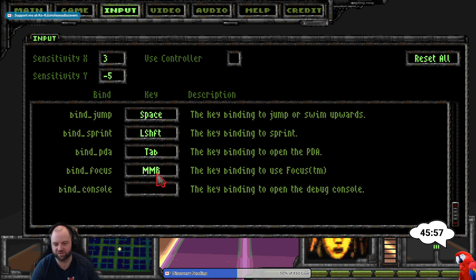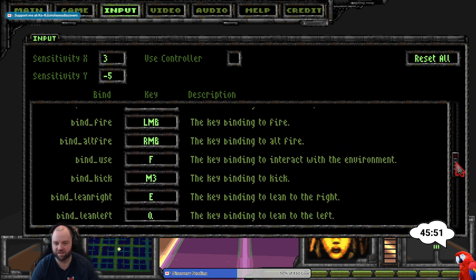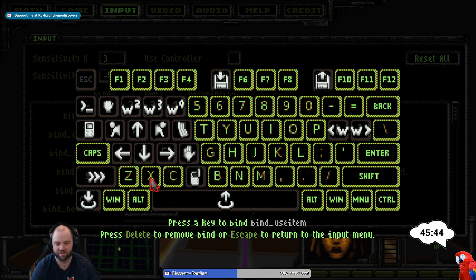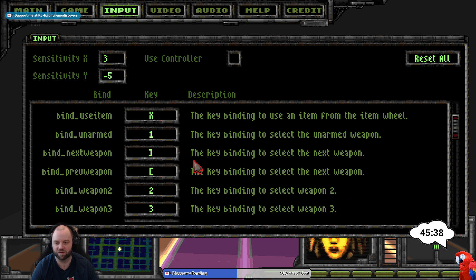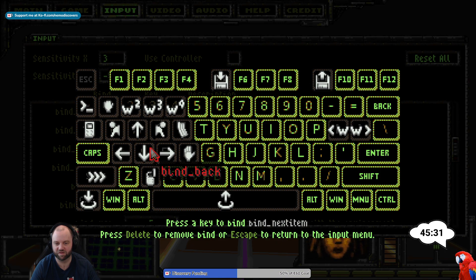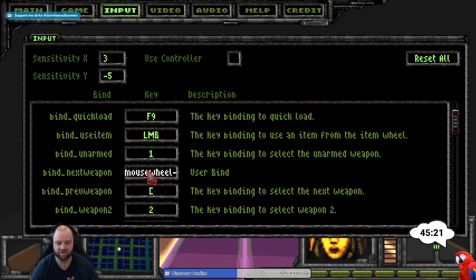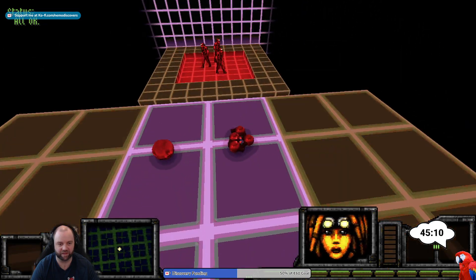I'll replace use item — put X on the use item. That's weapon cycling, that's not really... that's not really anywhere. Right, this way I can do weapon cycling like this. Okay, we've got detonators.